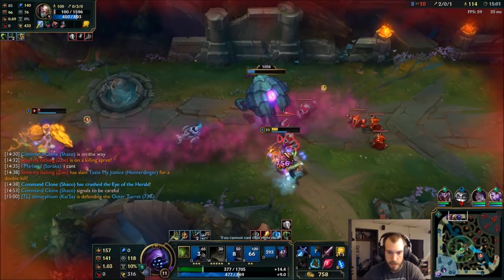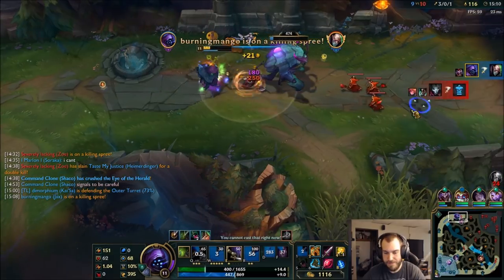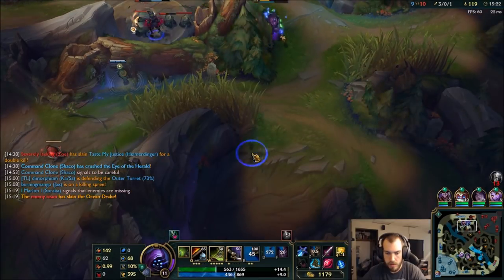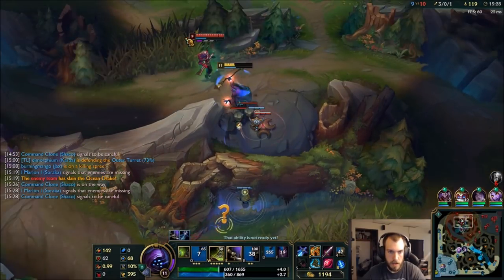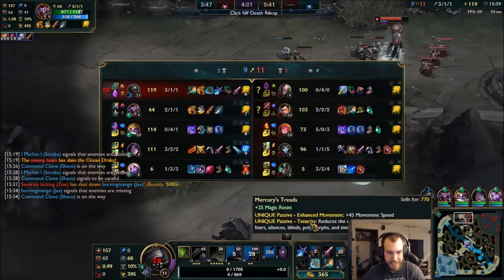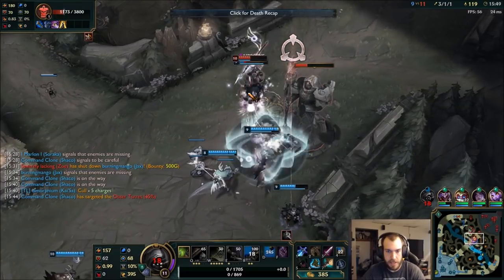Oh my god — seriously? That sucks. I can't believe I didn't kill him there. That sucks. He's at dragon, so we can push this tower. Red buff is not up. I thought Shaco was coming with me — worth it? That was my bad. Whoopsies. I should have just jumped away. I got cocky — I thought I could take down the turret much faster than that.